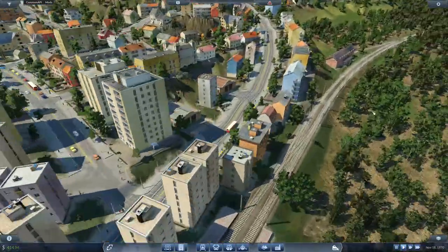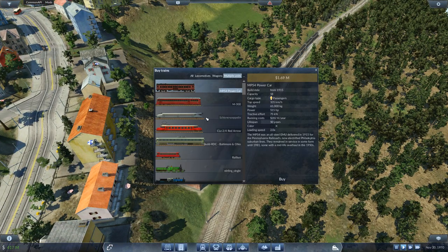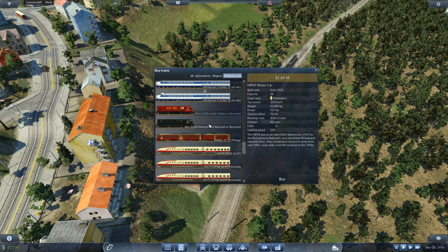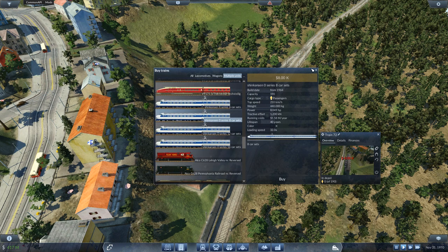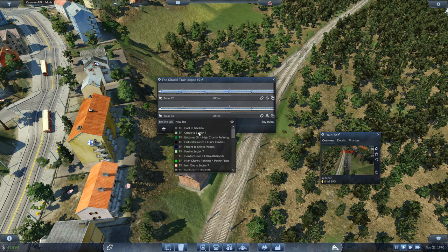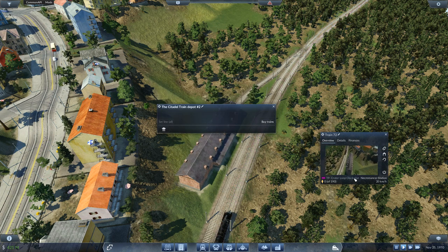And the other way we're going to do the same — buy two of them, set the line to Train Passenger Crater Loop... I misnamed this a little bit.